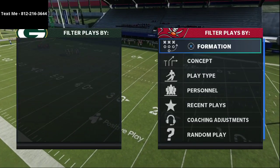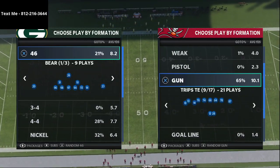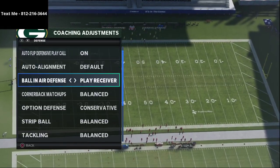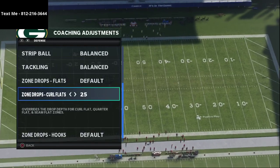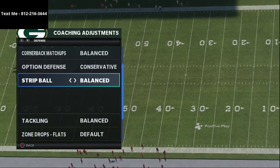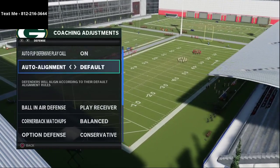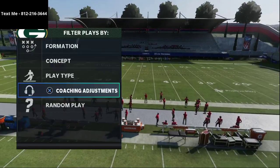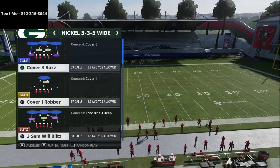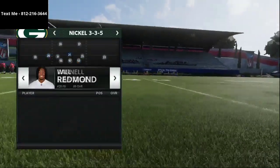This is the best defense in Madden 21, particularly against trips tight end. A lot of people like to run trips tight end offense. First and foremost, you want to put your curl flats on 25 yards — that's probably the most important thing. Option defense on conservative, ball-in-air defense on play receiver, auto alignments to default, and auto flip on. The play we're going over is Mike Blitz 3 out of the 335 Wide, which we'll audible into from 335 Normal to get really good personnel on the field.